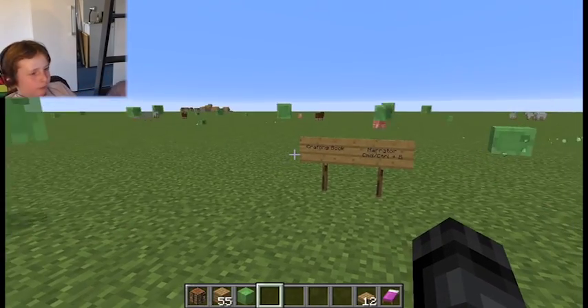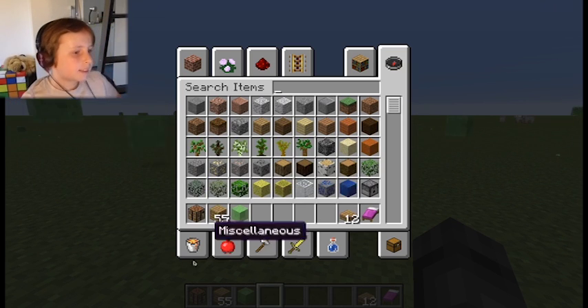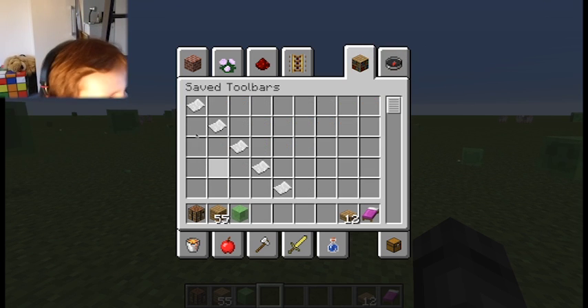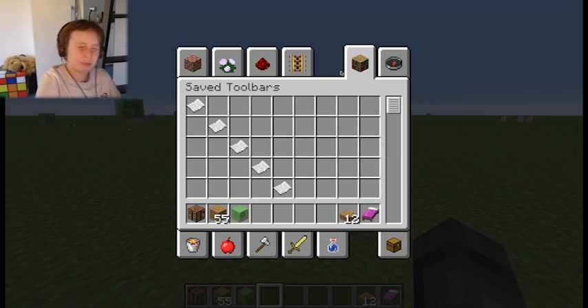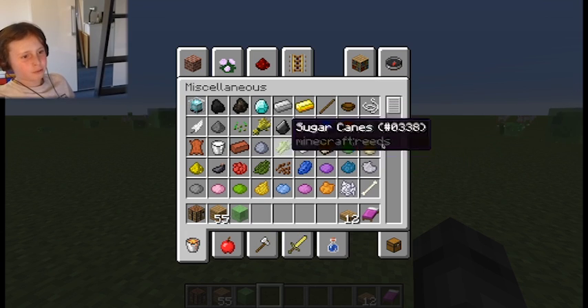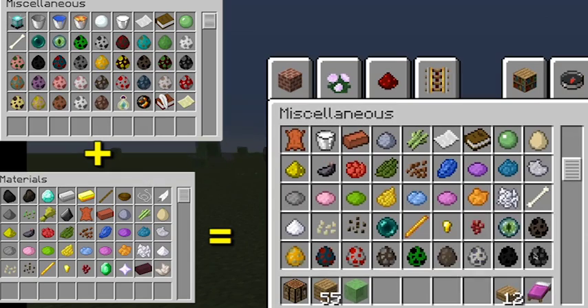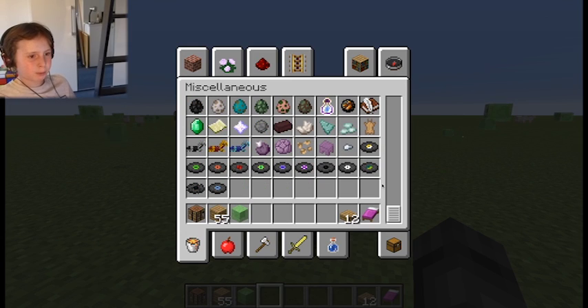And the final thing I could find — there's this save toolbars feature. They've also basically moved the materials on top of the miscellaneous section. So you've got all your materials, and then all the miscellaneous stuff. I think it's quite good. And you have the new parrot spawn egg there as well.